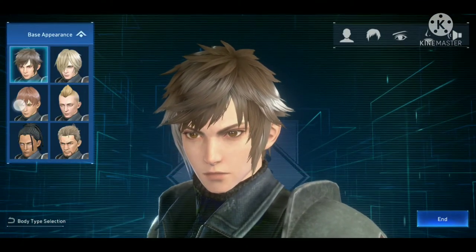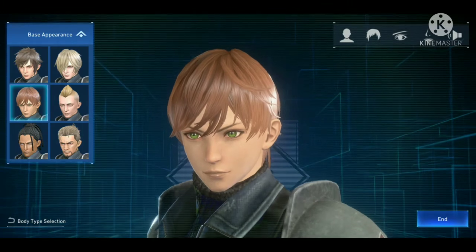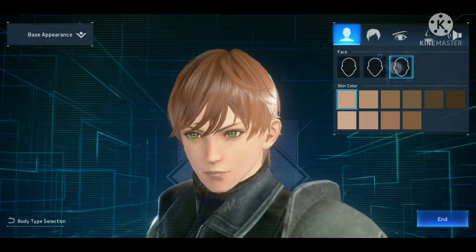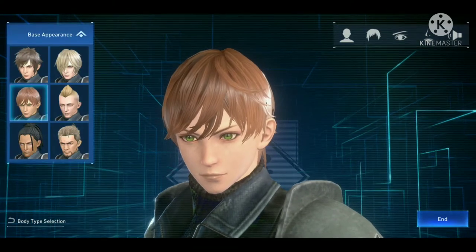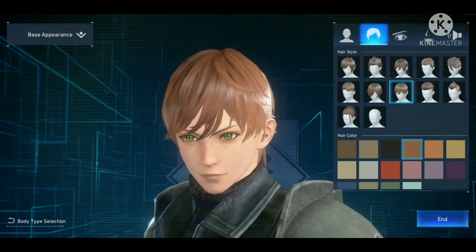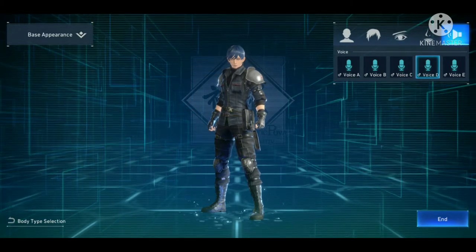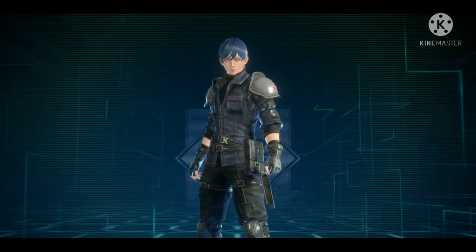This is the base appearance. There are only a few different character types to select. I can change the skin color, and there are three different face types — I can't really see much difference between them. There's more hair selection than I expected. This is just the base appearance preset but you can customize further. I'm quite satisfied with the customization, so I'll select the voice, which is the last option available.